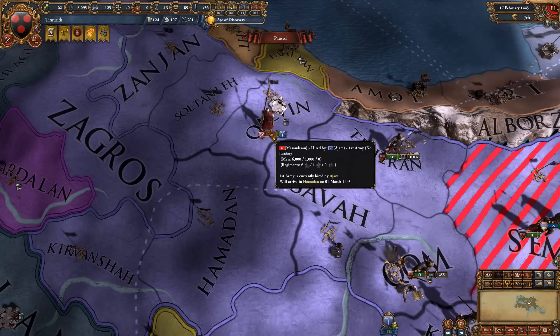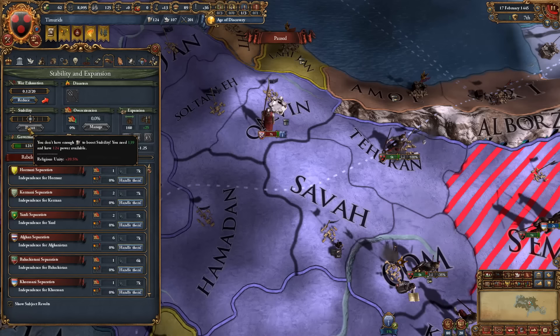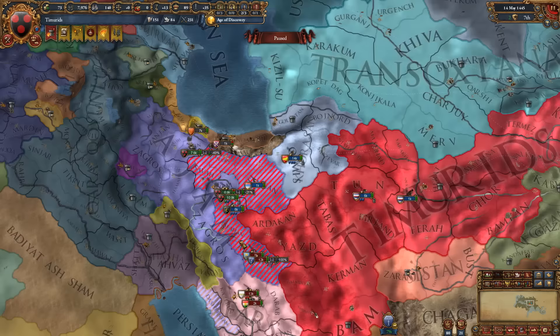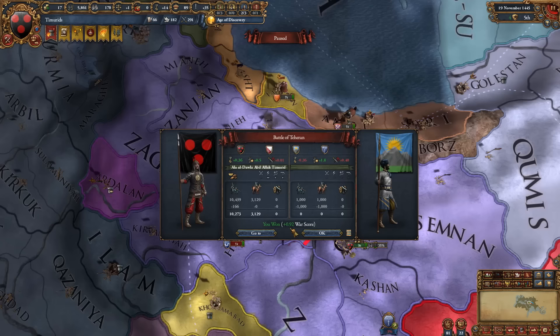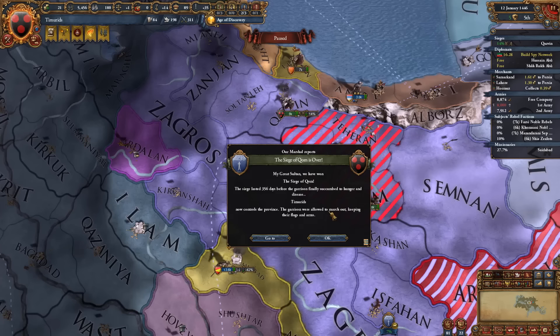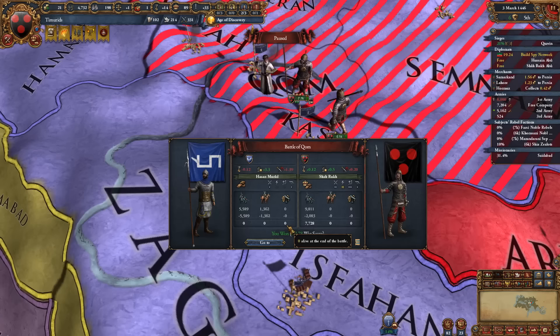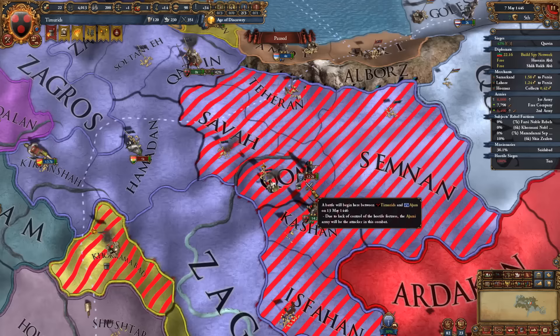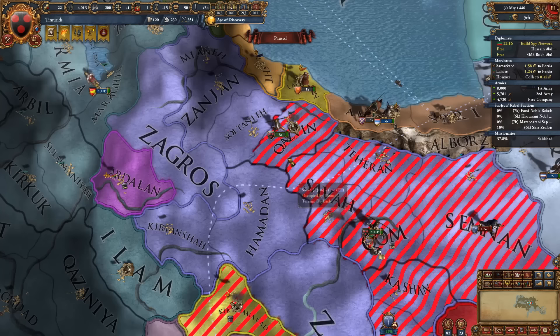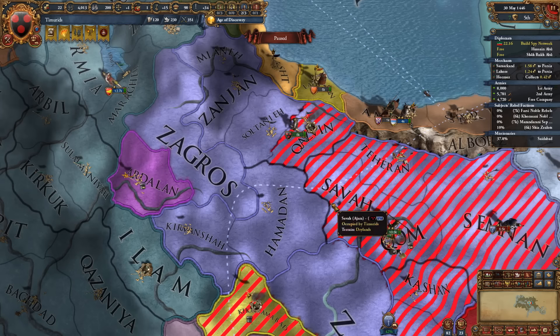We'll be getting one stability fairly soon, though we have religious unity issues so that'll take a while. Transoxiana has become a little disloyal, so we're devving them up to get back to loyal — we don't want them breaking away during this war. As with pretty much any war in EU4, taking out the smaller stacks whenever you see them is the best way to win engagements fast with little to no losses. Every single siege in this game is taking way longer than it should. There go pretty much all of Ajam's armies.